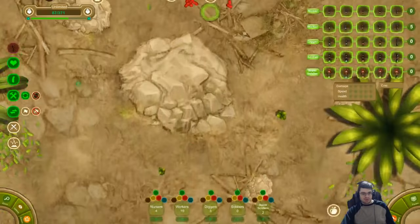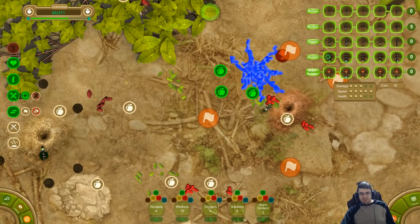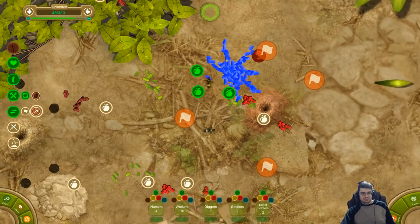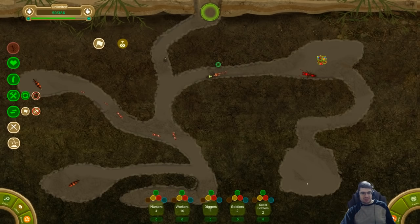Alright, we definitely need more soldiers. 35, let's go with this one. The super soldiers are very expensive, that's for sure. But I do want this blue food. I'm going back to see if I can get back down in there. Looks like we killed one. Is my ant stuck? Alright, so we killed a queen - he's got two more.